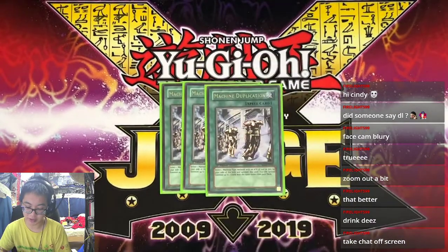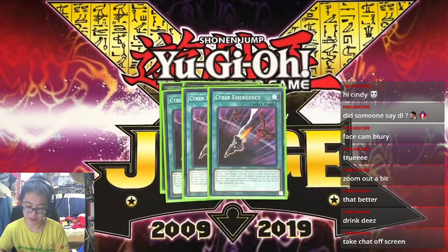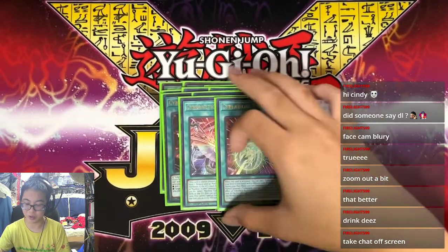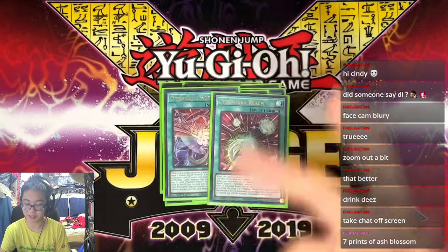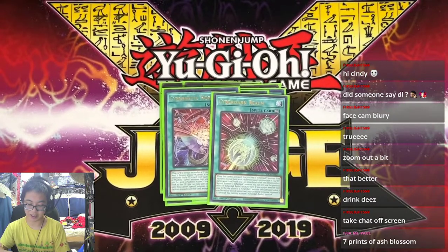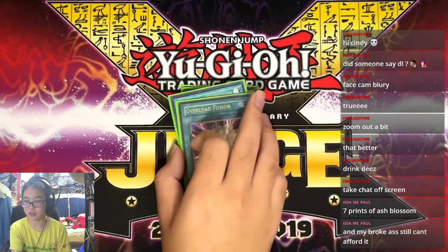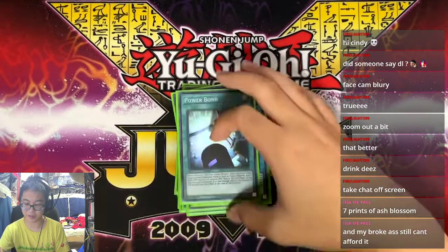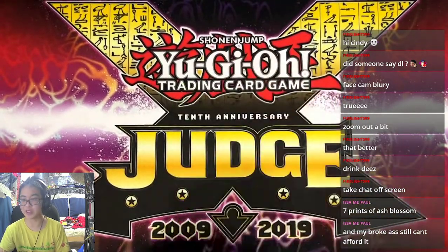Next up, you're playing three Machine Dupes, three Cyber Emergencies, two Repair Plants, one Horizon, and one Realm. Then one Overload Fusion, one Cyberload Fusion, one Powerbond, and one Caught by the Grave as well. That's pretty much it for the spells.